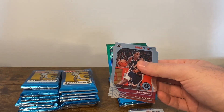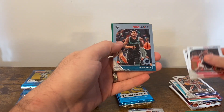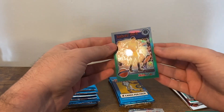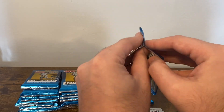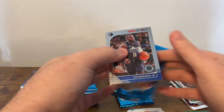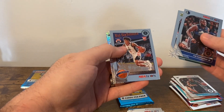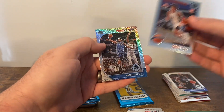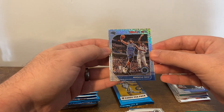Got a green in the back — looks like a Tribute. Lou Williams, Devin Booker, Malik Monk, and Anthony Davis Green. Then: Tim Hardaway, Khris Middleton, Rui Hachimura on the Tribute, and Markelle Fultz Silver Mojo.